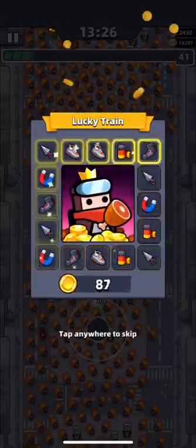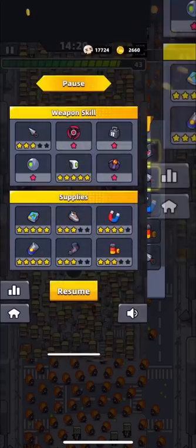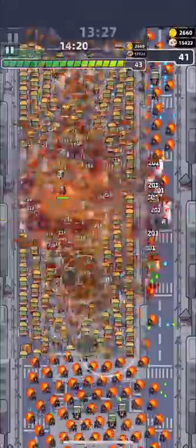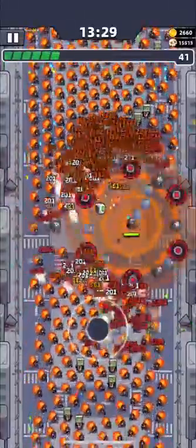You're probably wondering how you know which weapon is doing higher damage. In game, you can see statistics for total damage that your weapons have done — that's how I found weapons which do better damage than others.